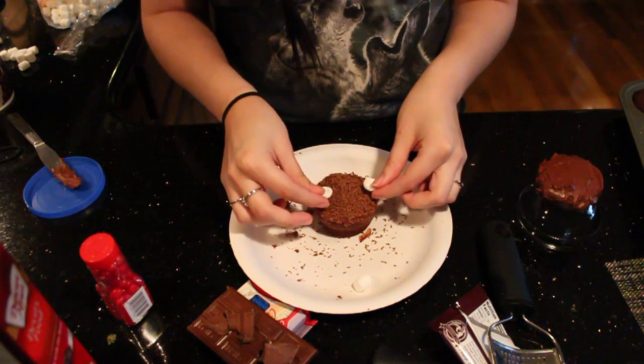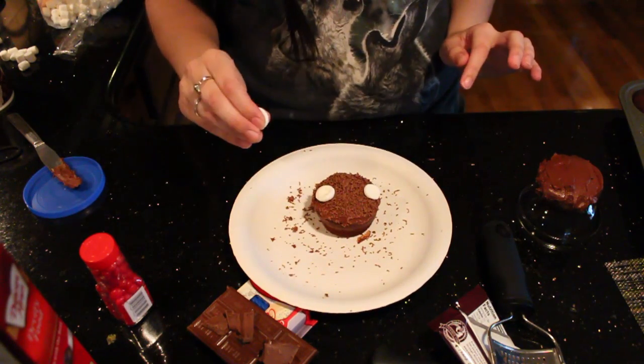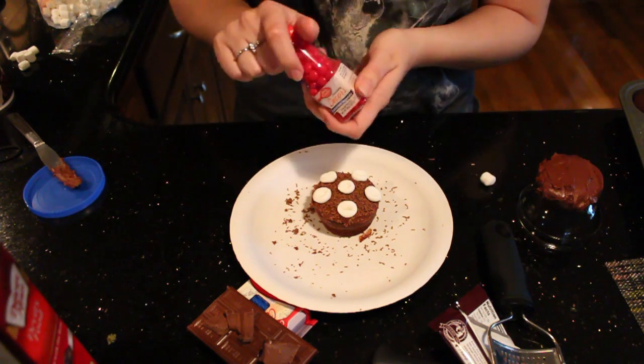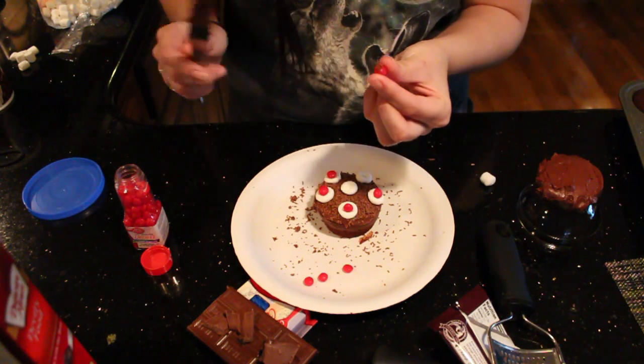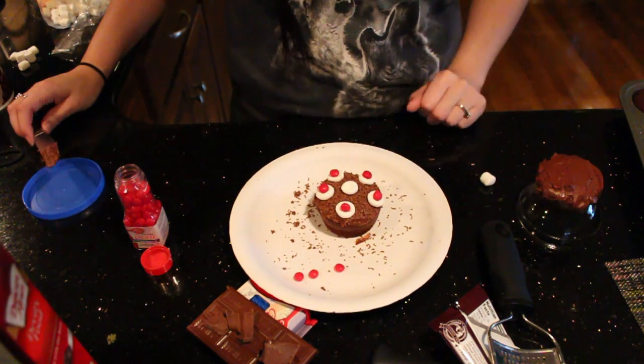We'll just stick them on top for now — just push them in so they stick. So once we have our marshmallows on, we're going to get our cinnamon decorations. Just get the frosting and put a little bit on the bottom and then just stick it on and it won't come off.